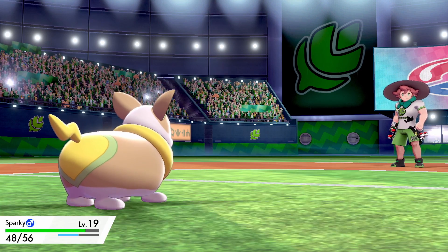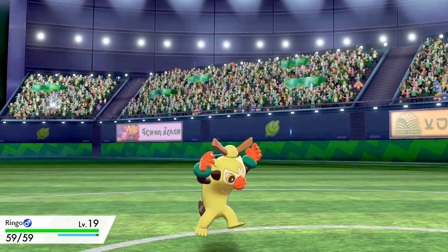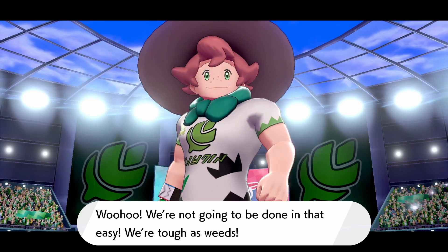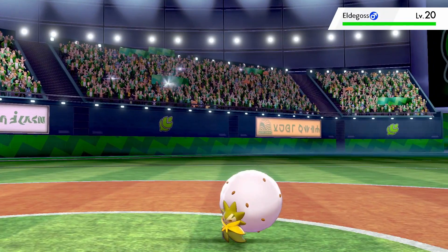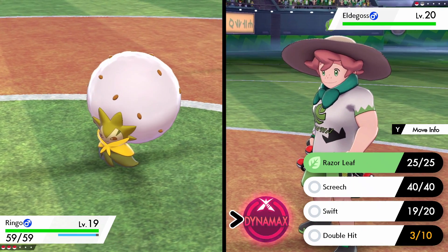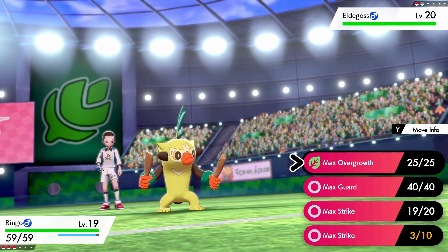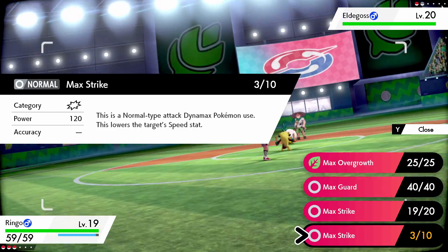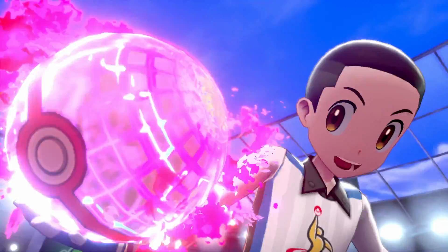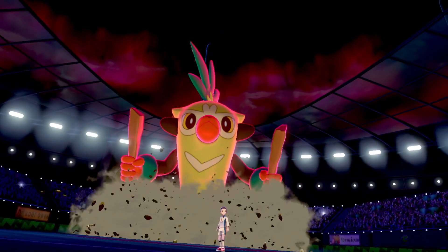Milo sends out his Eldegoss and I switch in Ringo for the epic showdown of Grass-type versus Grass-type. My starter gets his debut in the gym! Milo says we're tough as weeds as the music rises to a crescendo and the crowd chants. Eldegoss is his Ace Pokemon with Regenerator ability at level 20, moves of Magical Leaf, Leafage, and Round. Milo Dynamaxes Eldegoss — I really like Milo's character design and personality. I wish he were a tougher gym leader. My Max Strike is the stronger physical attack move, so let's do it.